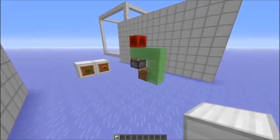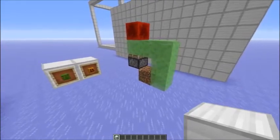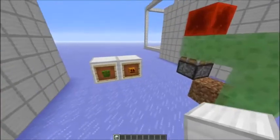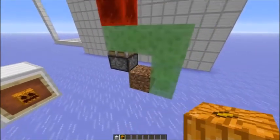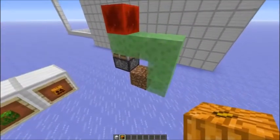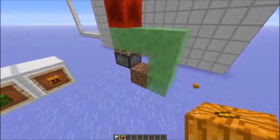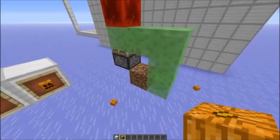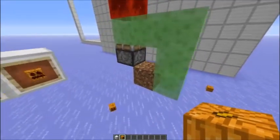Lagard from the Skycraft server came up with the idea to use this to harvest pumpkins. As you can see, if I place a pumpkin in there, the dirt is pushed up and the pumpkin gets broken. However, in this configuration, the pumpkin gets thrown out to the sides, so this farm wouldn't be useful.